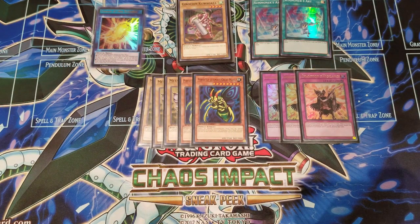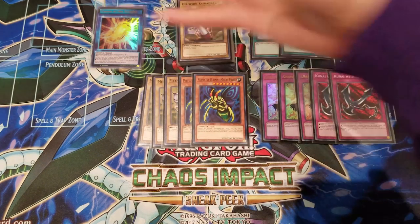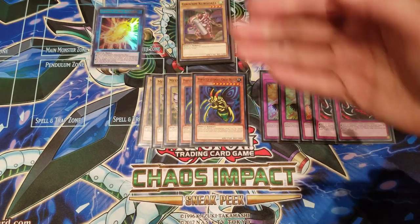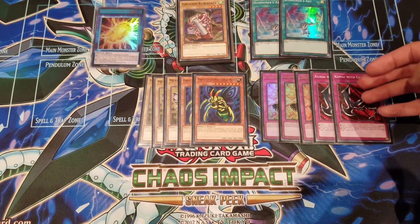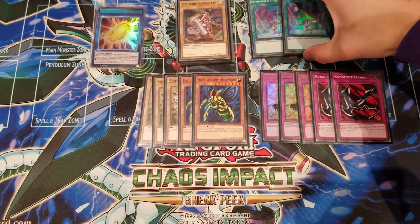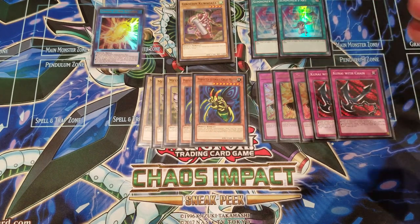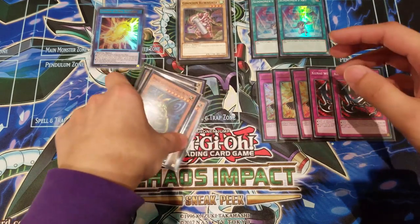For traps, we're playing two Kunai with Chain, which works great with equipping to our own monsters so we can use them for Cocoon. Usually we don't parasite our own monsters, but we can in dire situations. Even better, you can equip Kunai onto Perfectly Ultimate Great Moth to swing in for an OTK — 4000 damage straight to the face. It's one of the first OTK-centric decks in Speed Duels, and Kunai is still one of the best traps in the game.